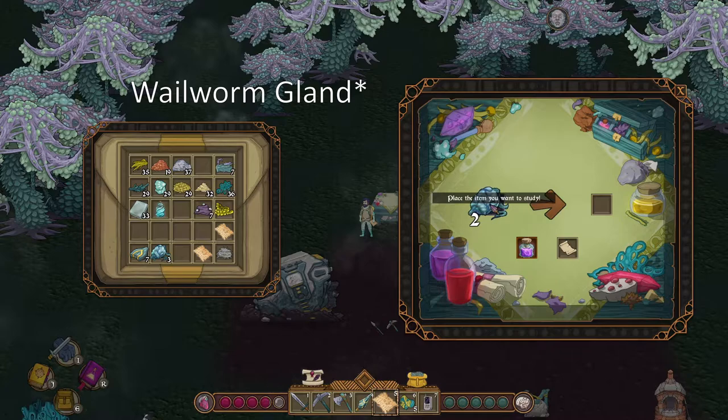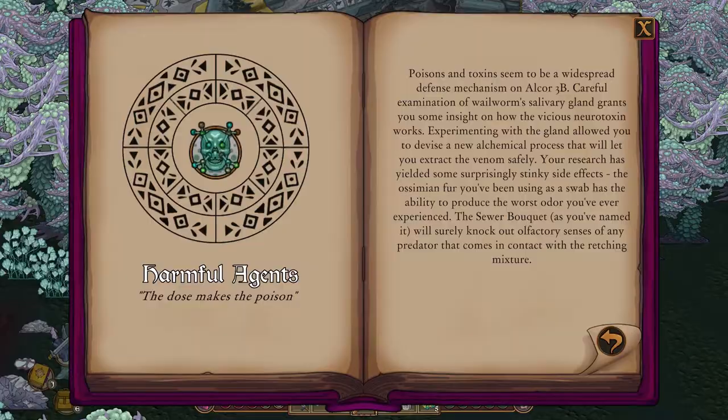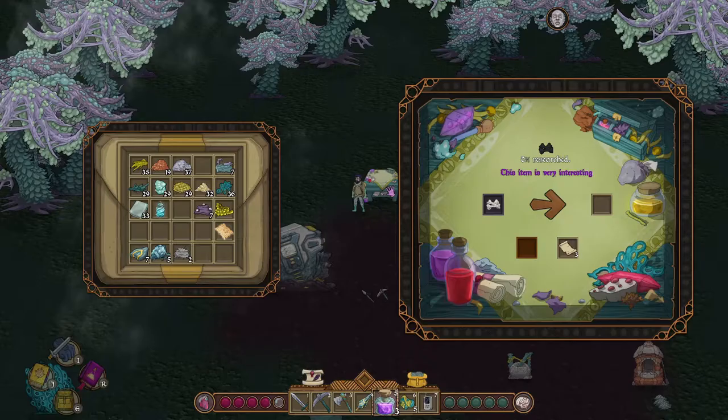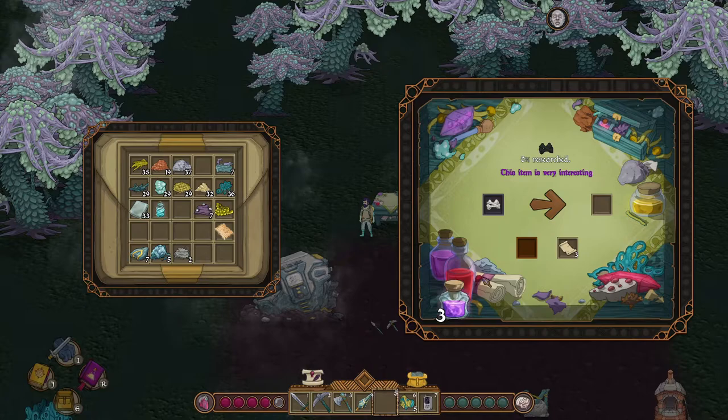Next, research whale worm shell in the alchemy lab. Whale worm shell is obtained from a dissected whale worm. This will allow us to craft sea worm bouquet, whale worm essence, and worm repellent.